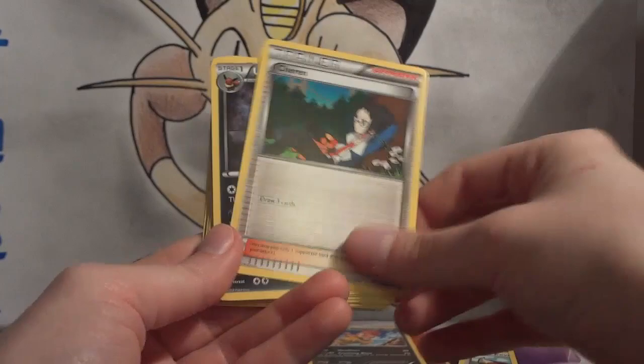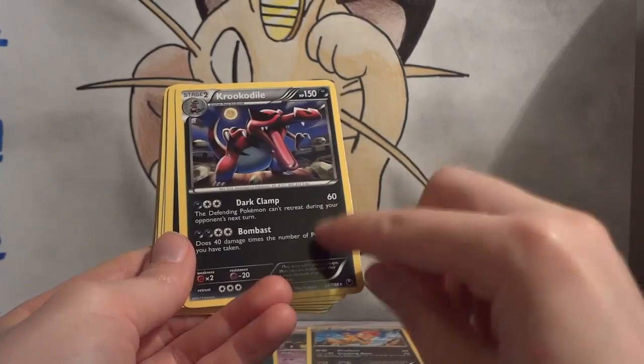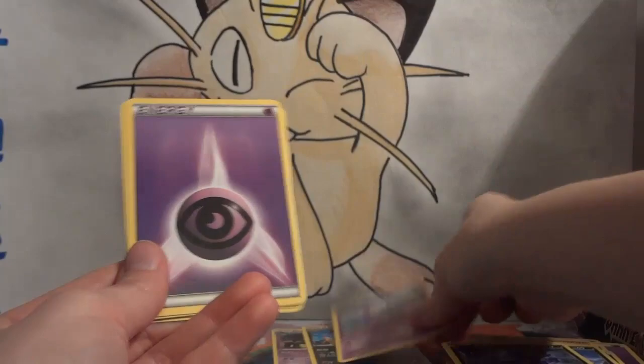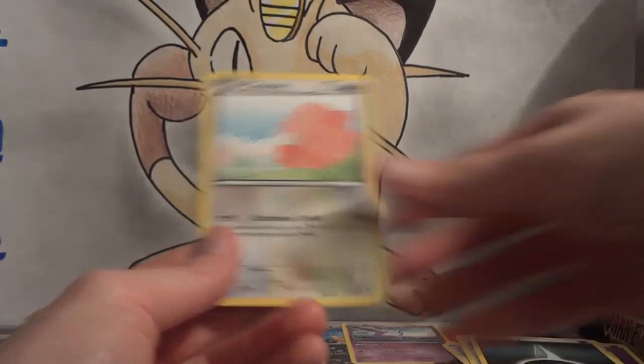Yamask, Eevee, another Cheren, Umbreon, Krokorok — I know this one is a holo in the set, so this is a non-holo rare here, and since that's a different card it goes straight into my collection. Scraggy, another Sableye, Espeon — another non-holo rare, but still cool that it's another rare in the box — another Chatot, another Dark Claw, and Chansey.